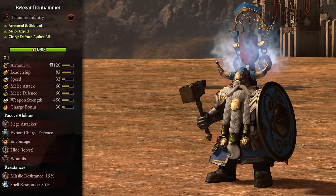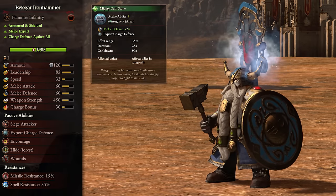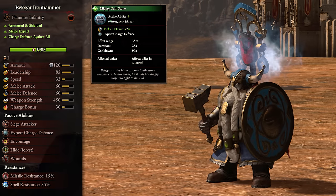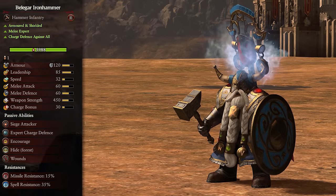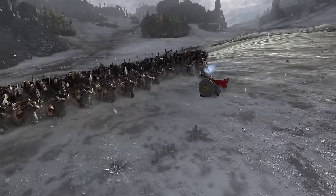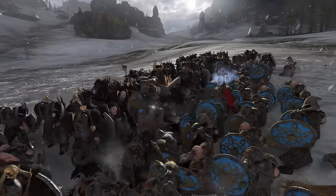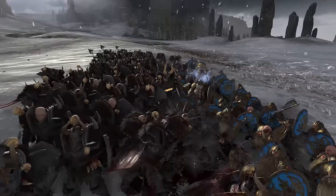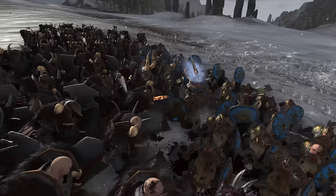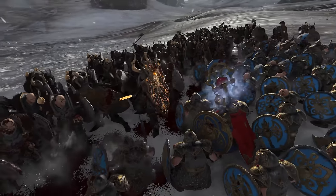Next we have Belgar Iron Hammer. He's armored and shielded, a melee expert, and comes with charge defense versus all, and starts with the Mighty Oath Stone ability. Belgar is maybe tied with Forgrim for just how tanky he is. Yes, he has less HP, but he's also a small hitbox and has a silver shield, so it's nearly impossible to damage him with ranged fire, especially with the resistance. Sadly, tankiness is pretty much where his usefulness ends, since his damage isn't massively armor piercing, so against late game units he won't do much. Get him into the middle of your front lines, do some mid damage whilst encouraging nearby allies, and focus on less armored foes to maximize his damage.